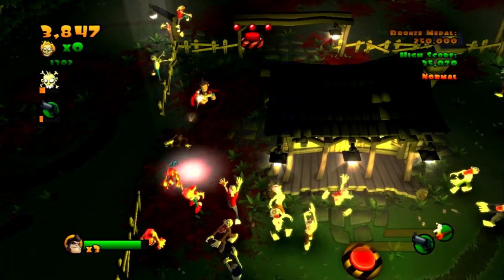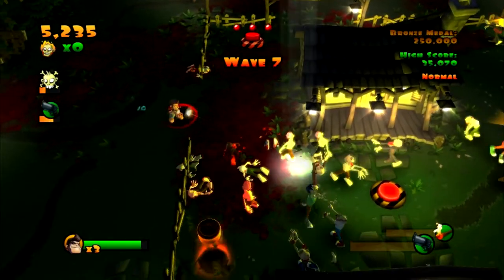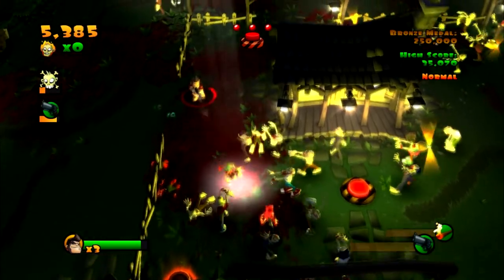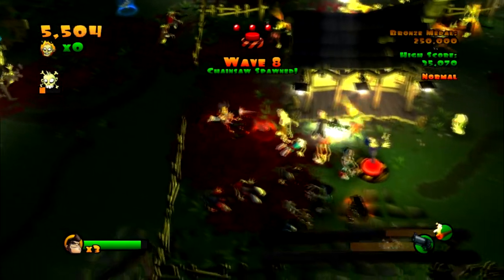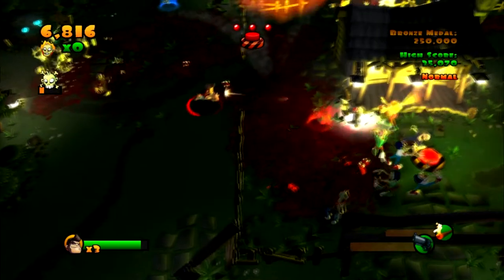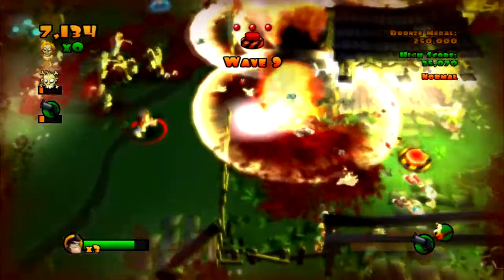I'm going to start with Burn Zombie Burn, the top-down zombie shooter included in the bundle. All it really is is a big horde mode. You get a few different weapons that you can use — both melee weapons such as a baseball bat and a chainsaw, and then guns: basic shotguns, automatics, and you start with a pistol.